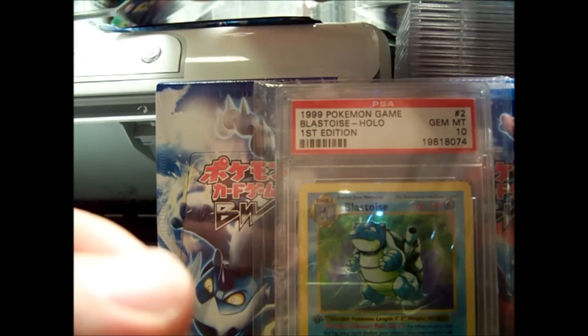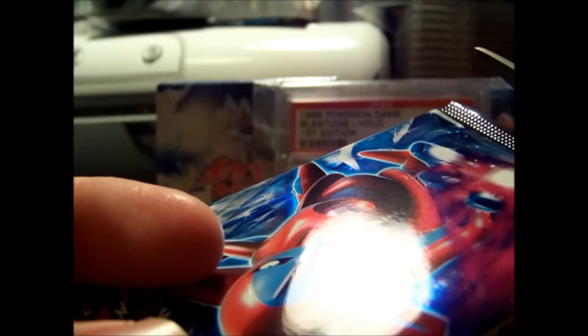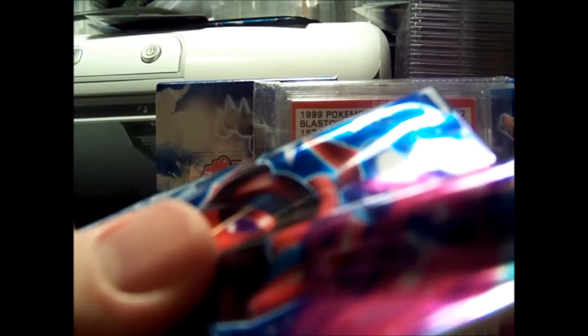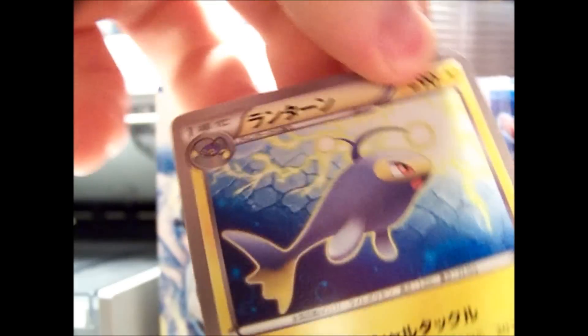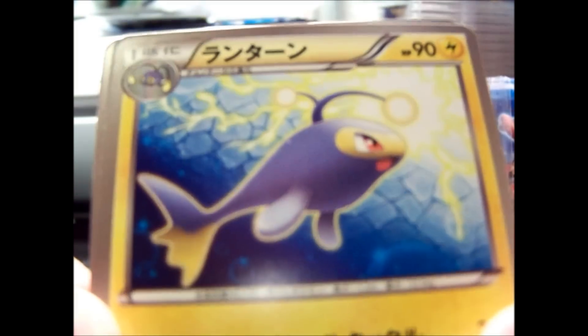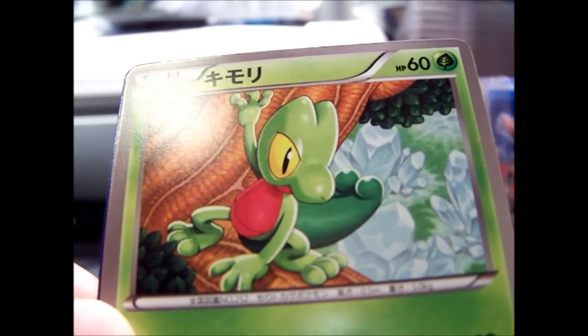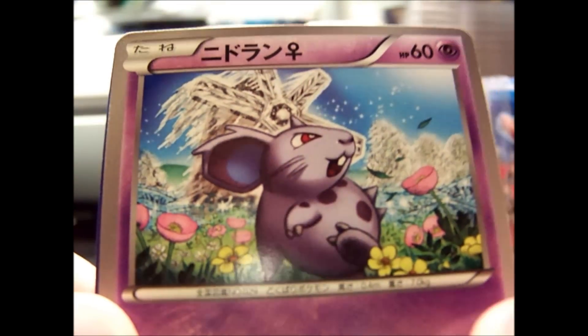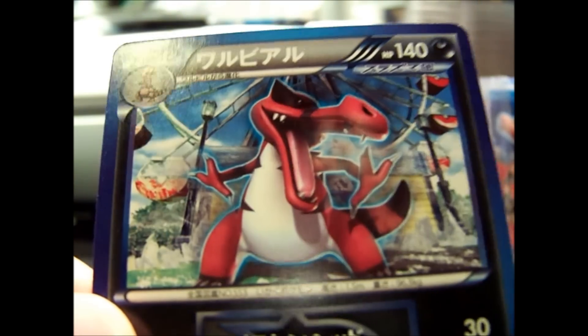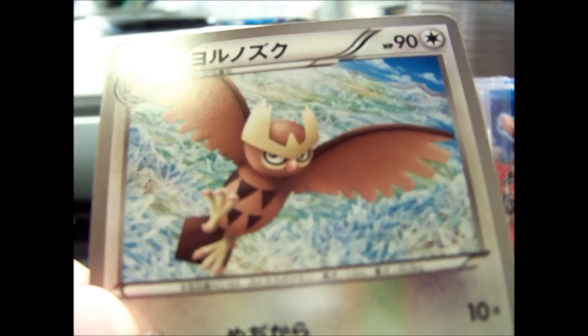So then we move right up. We have a Lanturn, Trika, Nidoran Female, another Croconaw, and a Noctowl.